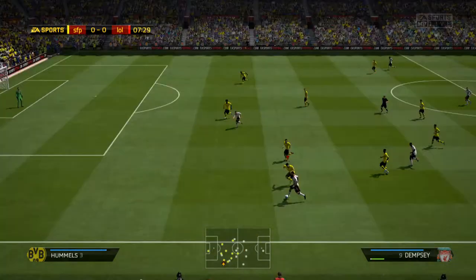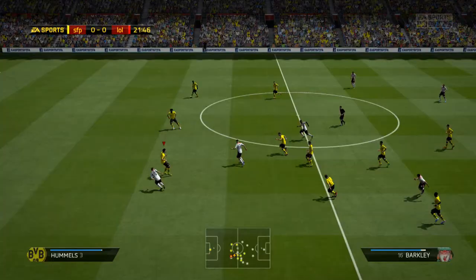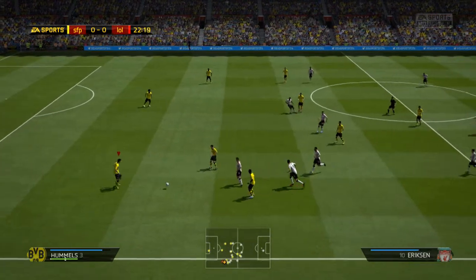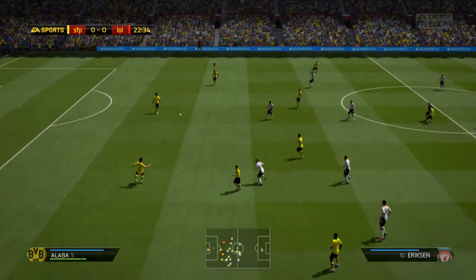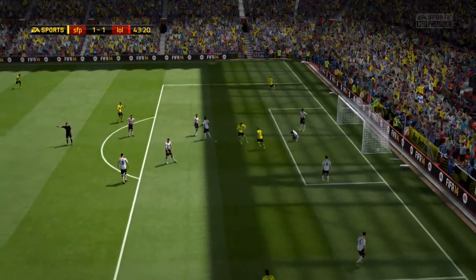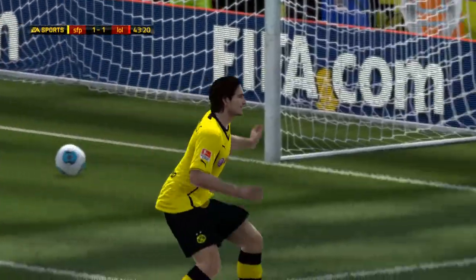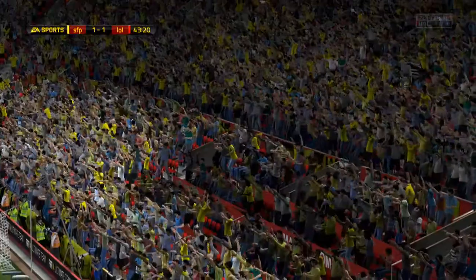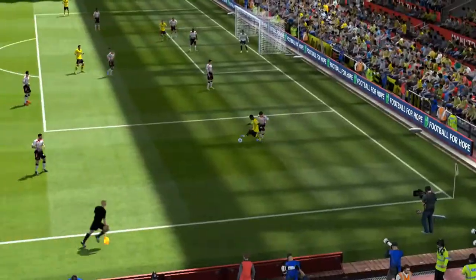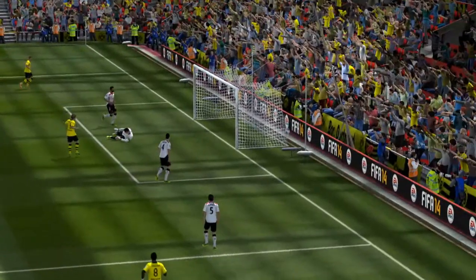Hummels is an absolute rock in the centre of your defence. He's 6 foot 4 and he stops all crossing. He intercepts loads — anything crossed into the box from a corner or just a cross, he's fantastic, he's always there. His heading accuracy is brilliant; he scores goals like a striker. He isn't very pacey, which may let him down a little bit, but I manage with him. I just have Lahm and Alaba at left back and right back and he copes really well.